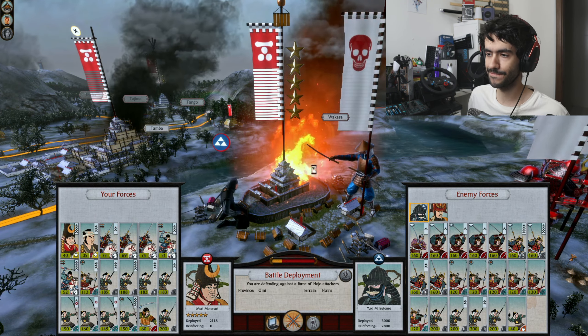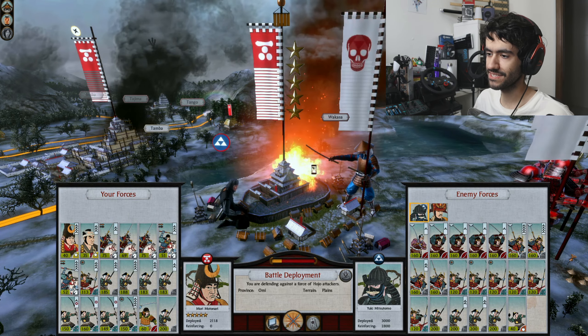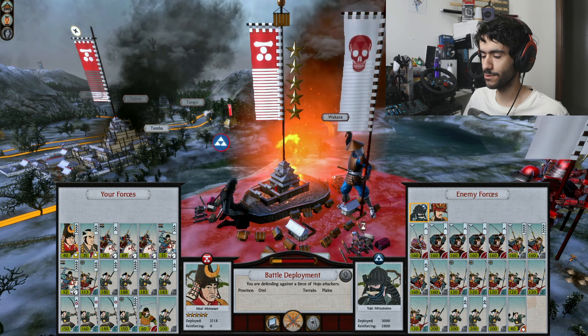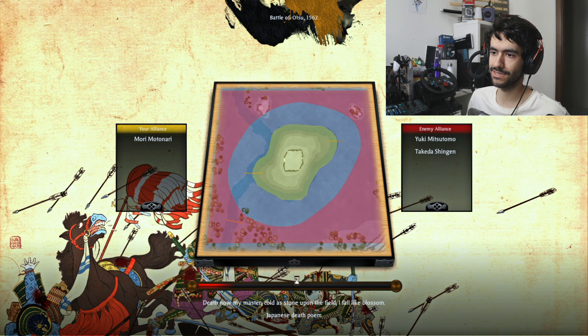Me trying to have another go at it with all of the tactics I've learned in the previous saves. And maybe I might be able to eke out a victory this time. If you're new here, just going to have some cool tactics on display. We're going to be fighting the nightmare Hajo army of mostly samurai. If this army isn't bad enough, the first army, then the second army is mostly high-experienced Bo Samurai.